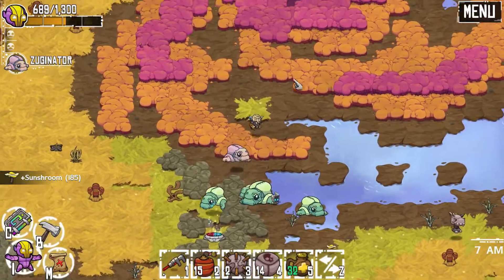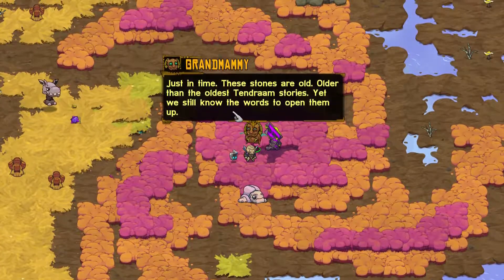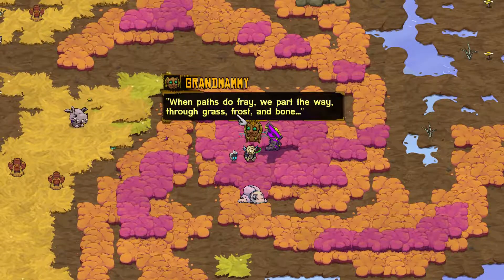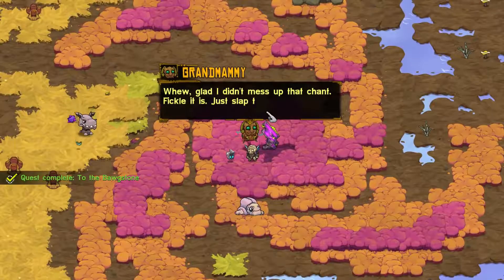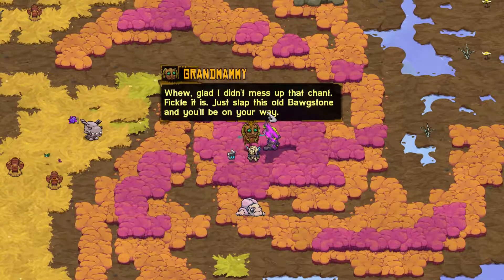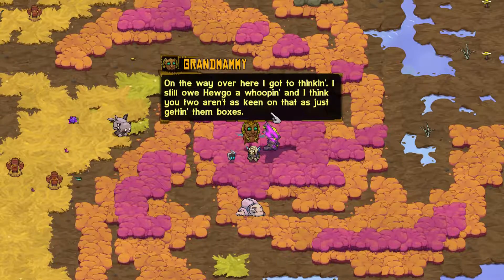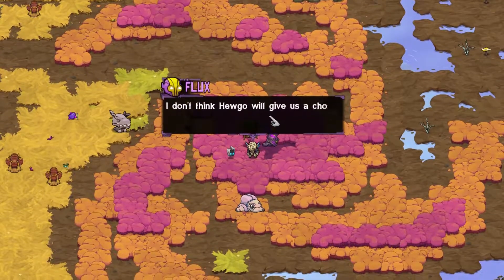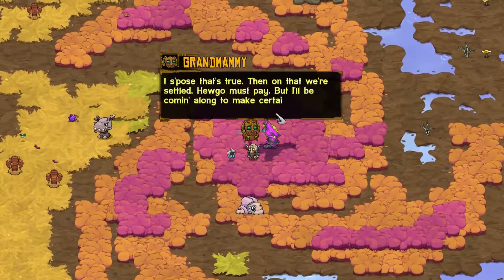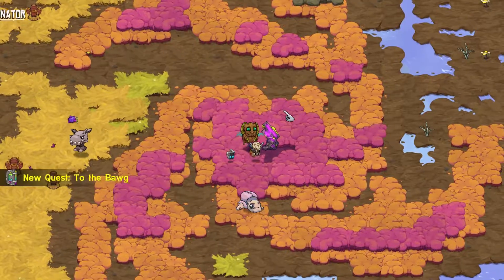Alright squishy area - let's talk to Grandmammy. Just in time! These stones are old, older than the oldest Tendrum stories, yet we still know the words to open them up. When paths do fray, we part the way, through grass frost and bone. Glad I didn't mess up that chant! Fickle it is - just slap the old bog stone and you'll be on your way. Over here I got to thinking I still owe Hugo a whooping. I don't think Hugo will give us a choice - we'll have to take him down either way. Hugo must pay. I'll be coming along to make certain of it. See you on the other side.